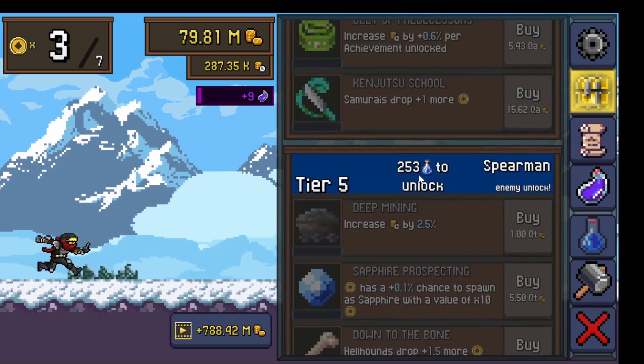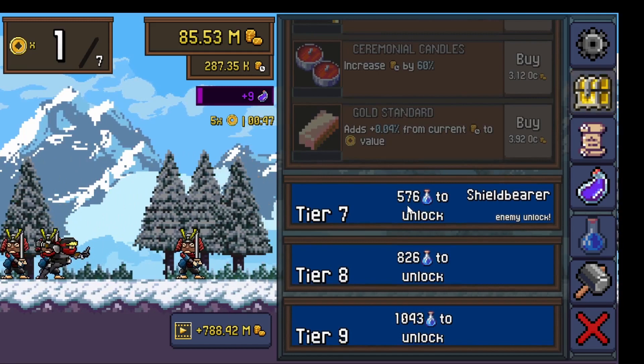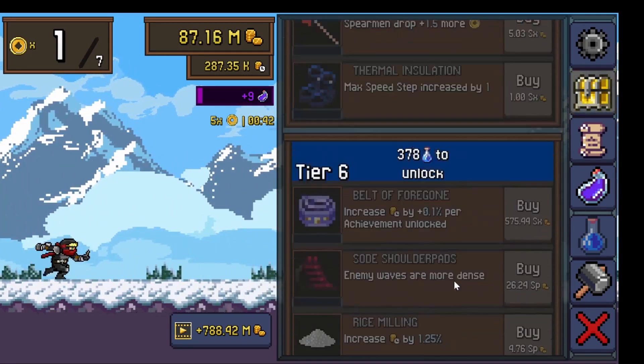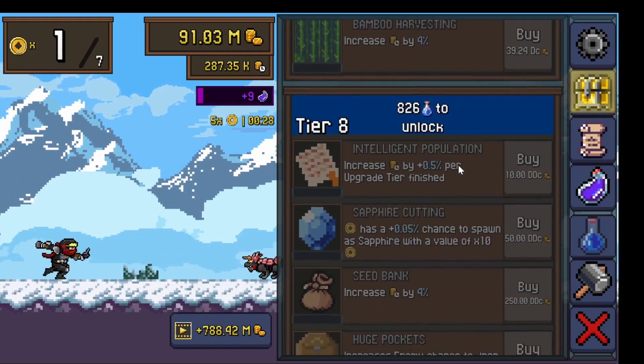Spearmen drop more money. Not sure who the spearmen are. This one has nothing interesting. Here's the shield bearer — it says out there when you unlock an enemy. So this one unlocked the spearman; nothing interesting in that one either.